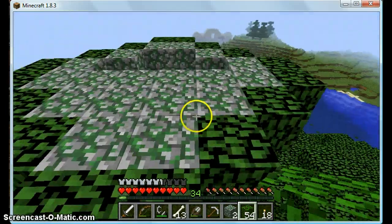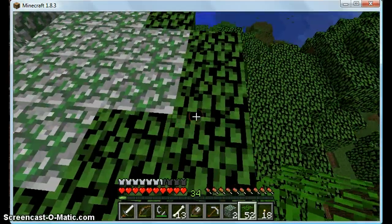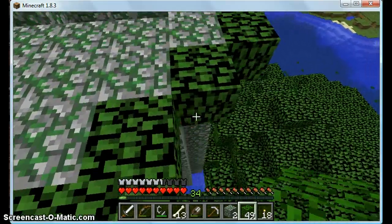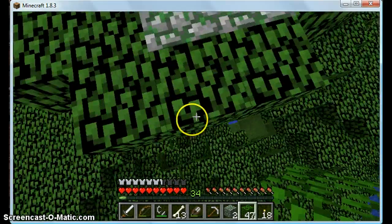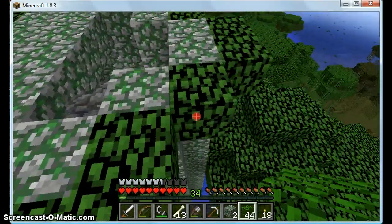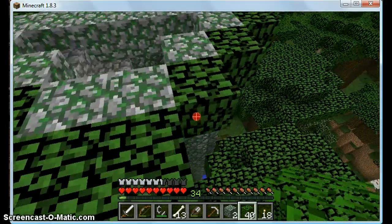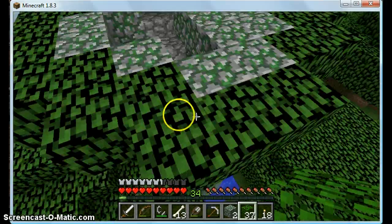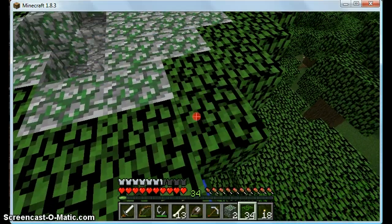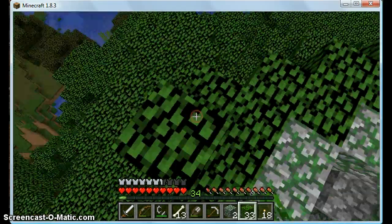Actually, there's a big swamp over there that I've never really noticed — I should explore there. And I'm actually going to build out one more along. I'm going to build this out just because I'm going to want more room to build my enchantment room. Room to build the room.